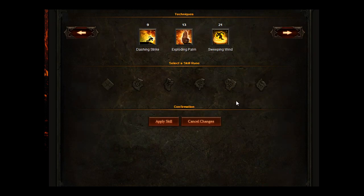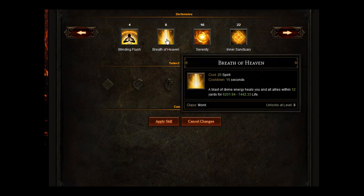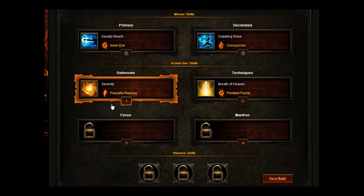For your techniques, you are going to go for Breath of Heaven — a blast of divine energy heals you and all your allies within 12 yards for 6,000 to 7,500 life. The skill rune you want is Penitent Flame: enemies exposed to Breath of Heaven run away in fear for 1.5 seconds. It's not stunning them, but it keeps the mobs away from you so you don't get overwhelmed.